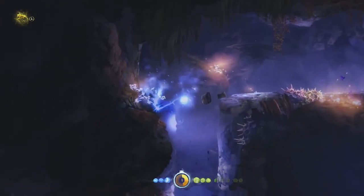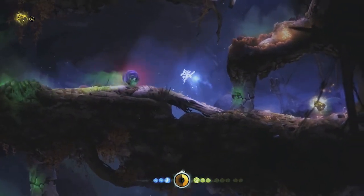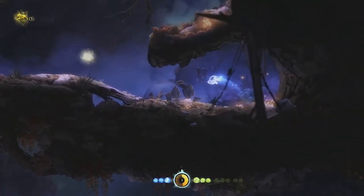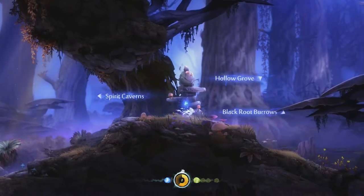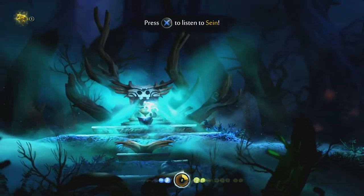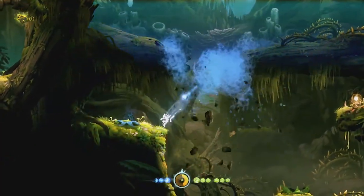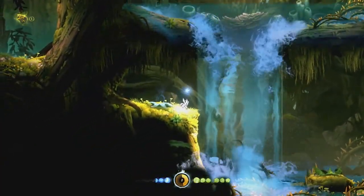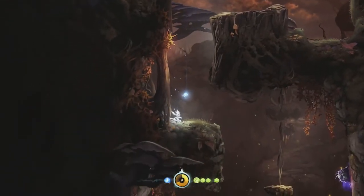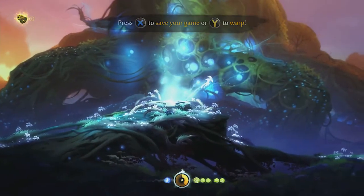Instead of being an open-ended, non-linear experience where areas are accessed in whatever order the player chooses, Ori opts for a more linear direction. While the world is interconnected and players are free to roam wherever they'd like, there's a clear path through the game, keeping it focused and establishing a pace that complements the story. Back-checking isn't much of an issue as abilities tend to open shortcuts throughout some of the larger areas of Naibal. Warping can also be used to get from one area of the map to another with ease.